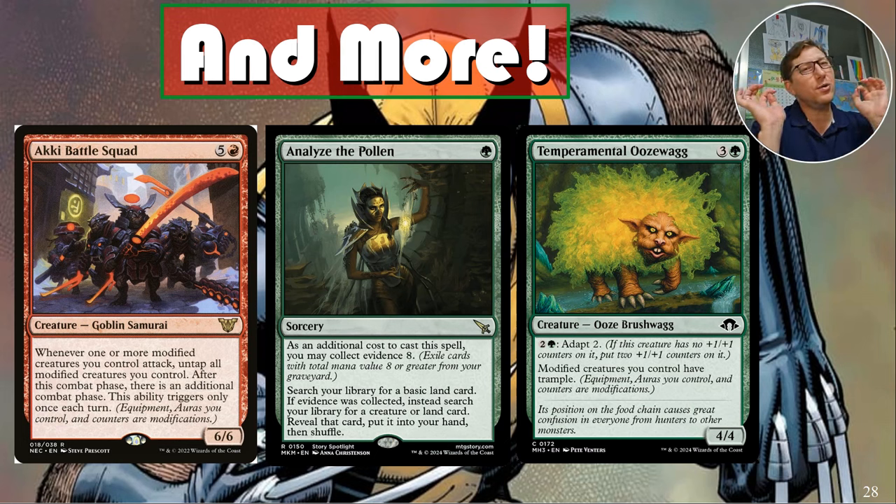Aki Battle Squad — something you've got to add no matter what. For five and a red, whenever one or more modified creatures you control attack — that's going to be Wolverine — untap all modified creatures you control, and after the first combat phase there's an additional combat phase. This triggers only once each turn, but it's an extra combat phase. Basically you knock out two players per turn.